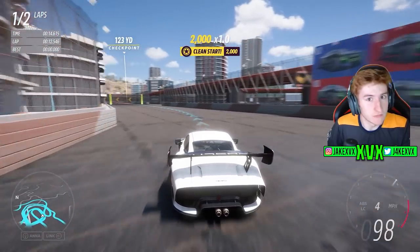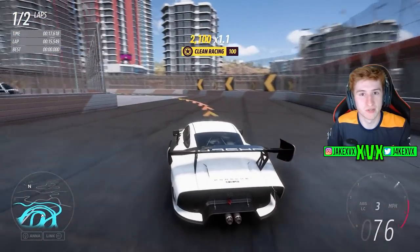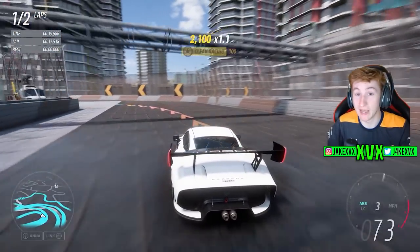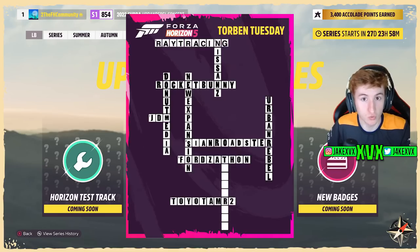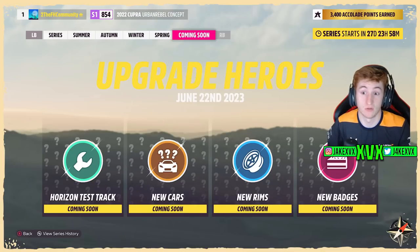That's it for Update 21, but we've got a glimpse at Update 22 and it looks like a good one. Update 22 is going to be called Upgrade Heroes, featuring a Horizon Test Track — which solves the crossword — plus new cars, new rims, and new badges. That also finally completes the Torban Tuesday crossword thing we've been working on for ages. Update 22 looks great, but Update 21 is also pretty cool — let me know what you're most looking forward to!